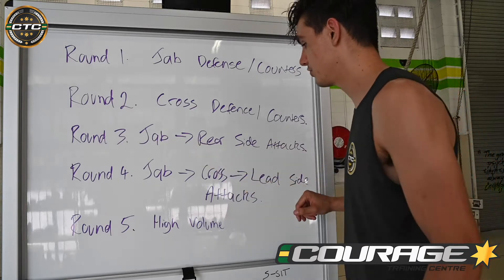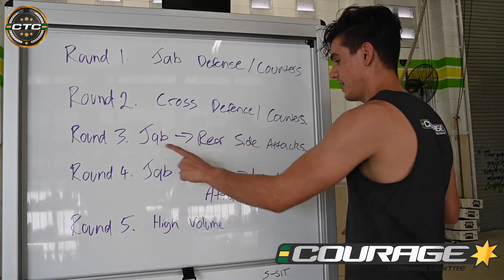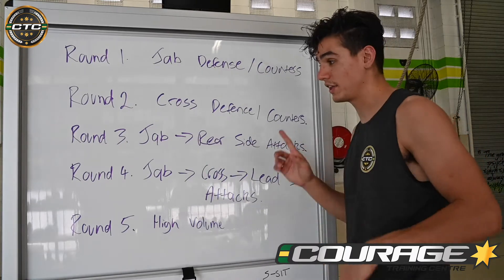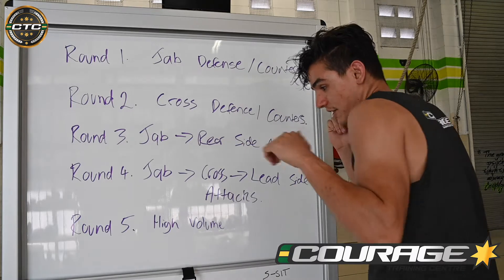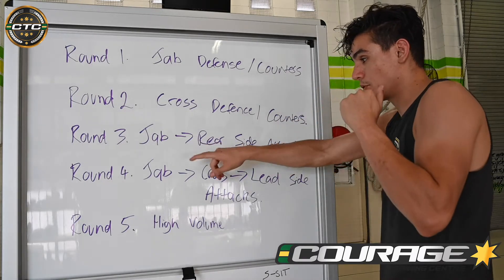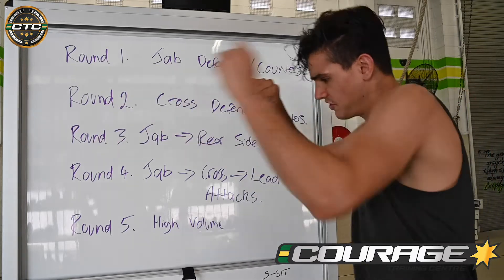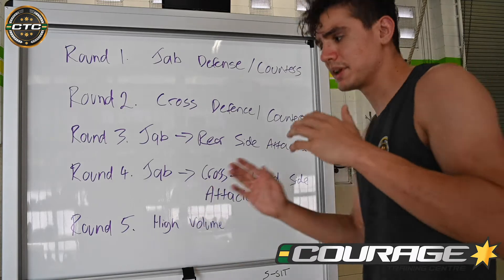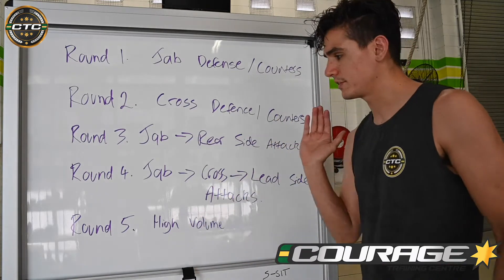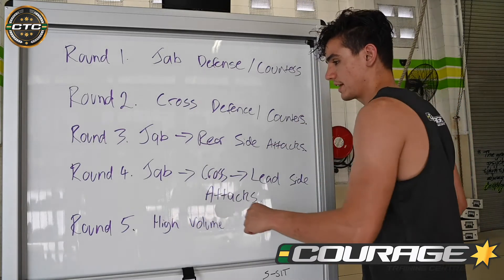Round three: now we're going to get into some of our game plan, fight IQ kind of stuff. This is our jab to rear side attacks. Everything in round three, we're going to practice moving around nice and long with that jab and then following up with all of our rear side attacks. That could be jab-cross, jab-elbow, jab-knee, jab-kicks — mix up between leg kicks, body kicks, front kicks, head kicks — jab followed by any of our rear side attacks.